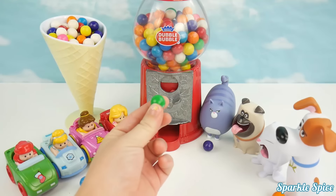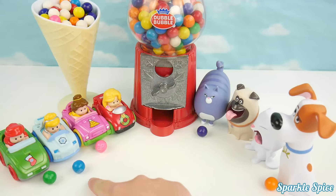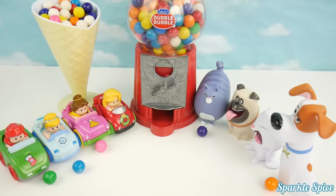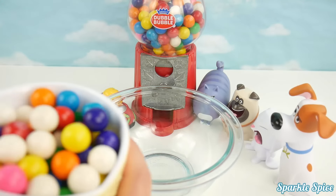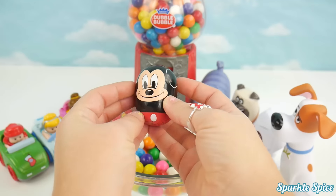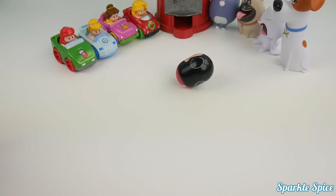Coin number five — whoa, that was a yellow gumball. Now let's count up our gumballs and see which team won. Team Peppa Pig has one, two gumballs. Team Secret Life has one, two, three gumballs. I don't believe it — Team Secret Life of Pets wins again! Time to reveal your next surprise. Look at this — it's a Pluto rolling toy. Let's see them roll. Watch out, guys.